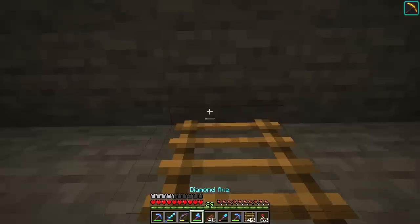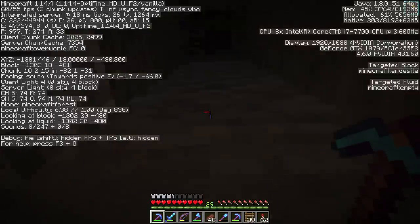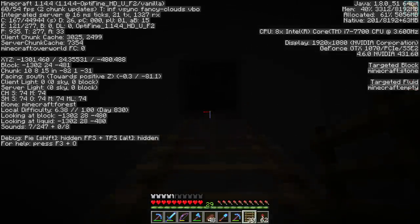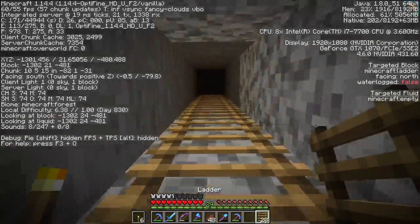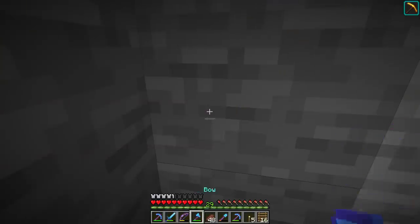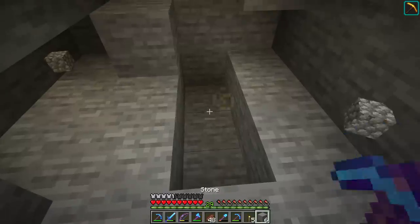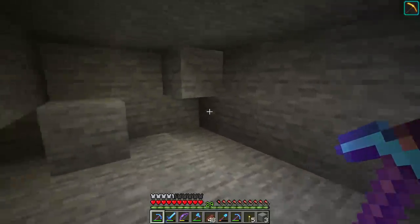I've never done a double slime chunk farm, but I think it'll up the rates quite a bit. After finding your slime chunk and lighting up all the caves — both steps I've already done — you need to go into your slime chunk and go all the way up to Y39. That is where our project officially begins. Slime will not only spawn in certain chunks, but also only spawn below Y40 inside those chunks, so Y39 is the level you want.